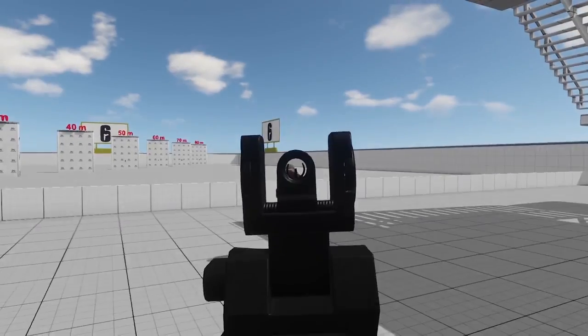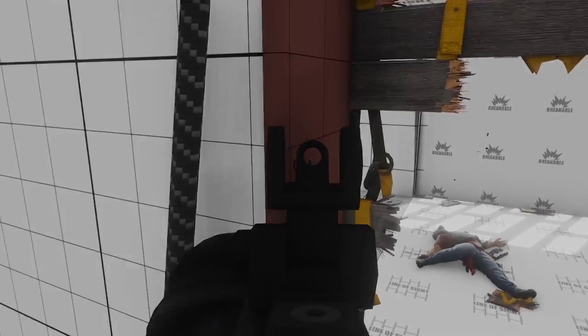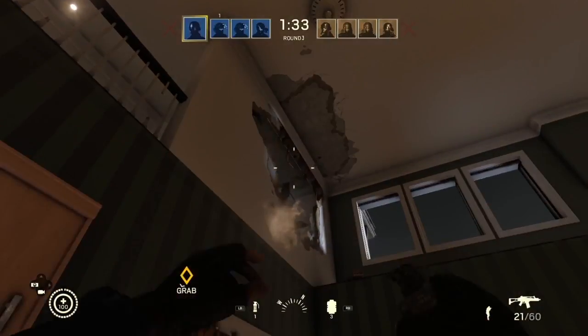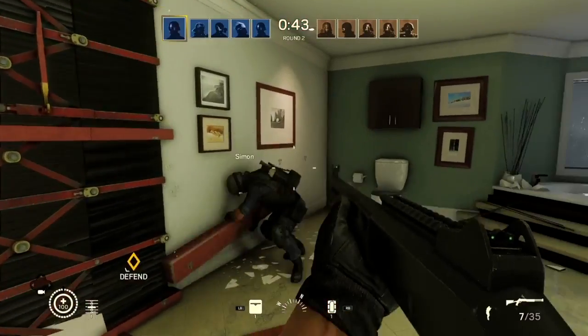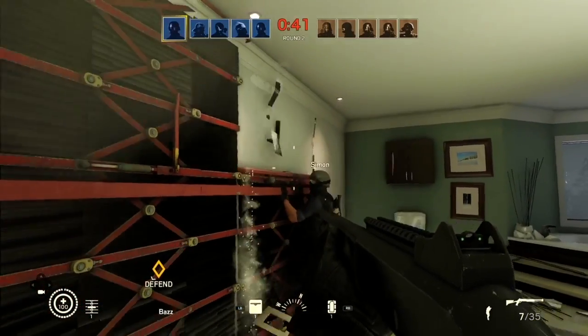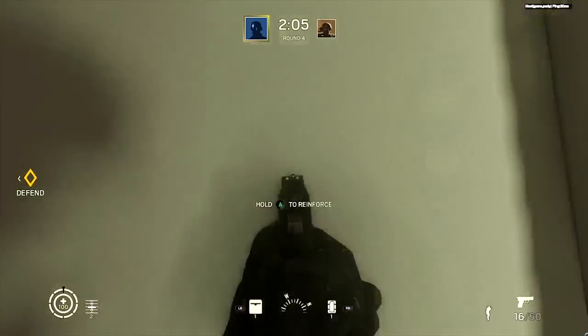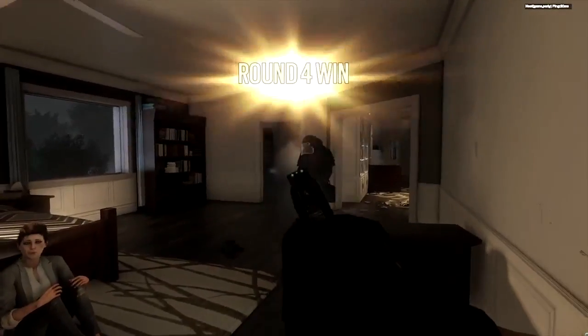Rainbow Six Siege is an input-driven game, which means that you'll have full control of what's happening on the screen at any moment. So whether you're vaulting or repelling, you'll always be able to aim, shoot, reload, or throw a grenade. You'll never be stuck within a contextual cinematic animation where you'll lose control of events. For example, wall reinforcements take a few seconds to set up. Our input-driven rule specifies that you can cancel the placement animation at any time and take back control of your weapon immediately.